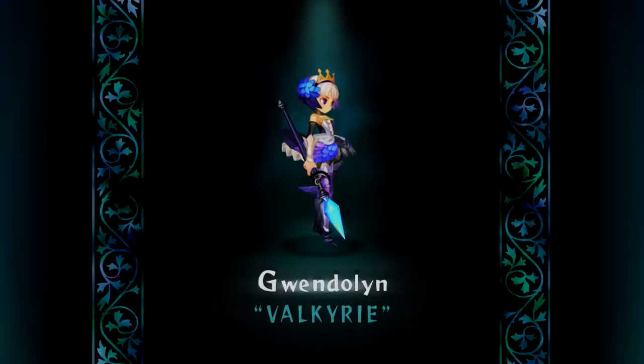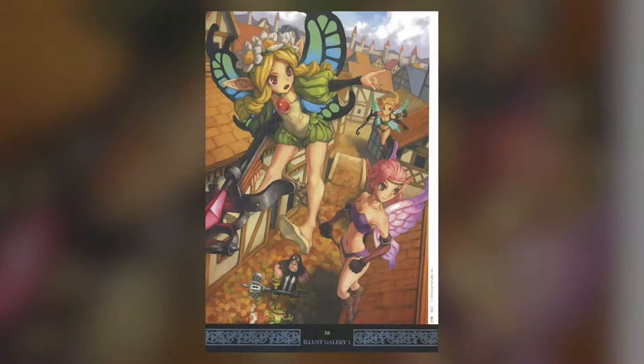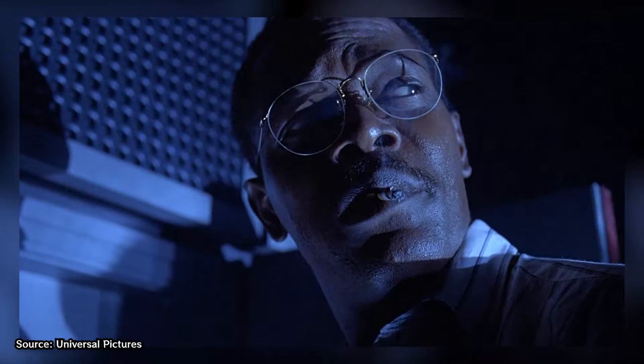But Gwendolyn isn't the only star of the show. We also have Cornelius, Mercedes, Oswald, and Velvet. Each has a different scenario that connects the sprawling story of Odin Sphere together, and in order to see it through to the end, you have to play as all five of them. But what exactly is the story of Odin Sphere? Hold on to your butts, because in order to really do this game justice, I have to talk about its narrative — and as such, I'm going to be spoiling a ton.